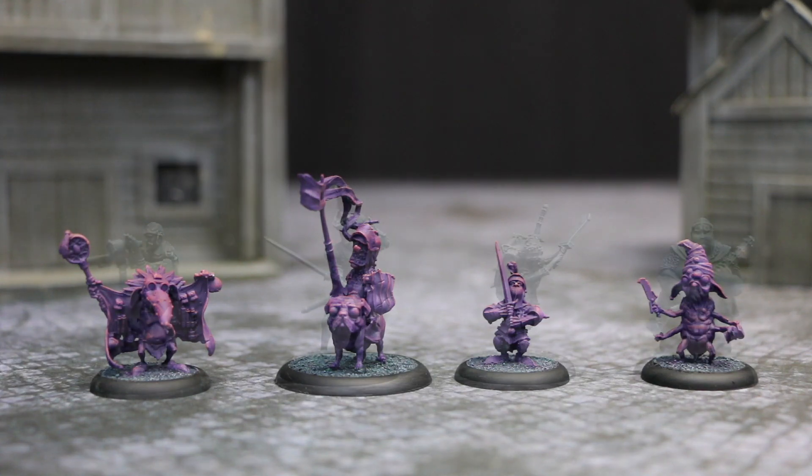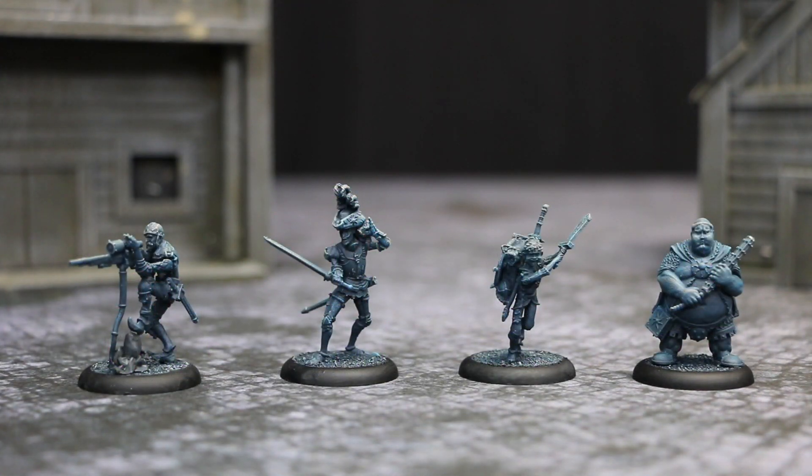And here are the humans. We have Flintlock on the left with a rifle, Baron Von Fancyhat who's the leader of this particular little squad, then we have Eric the Squire who has a wooden sword, which I think is absolutely fantastic.